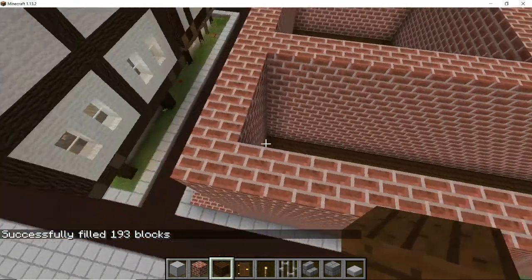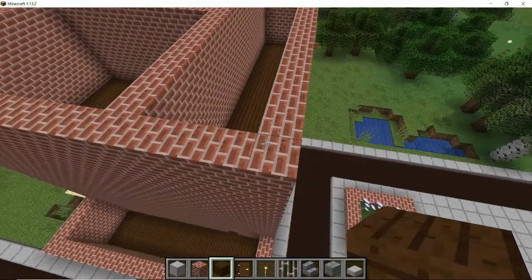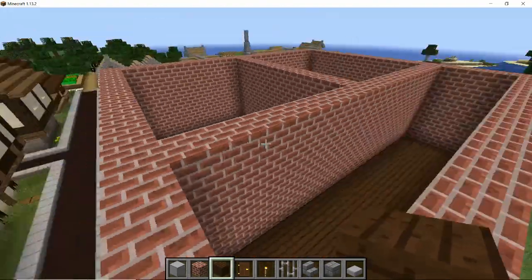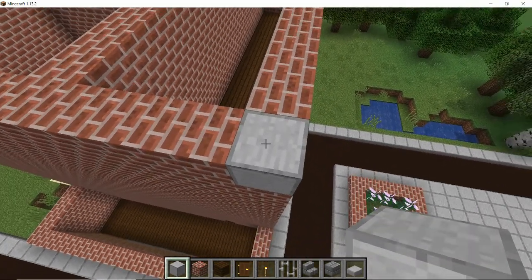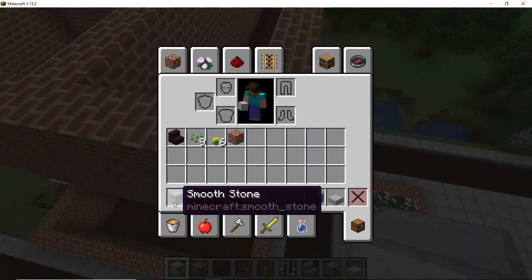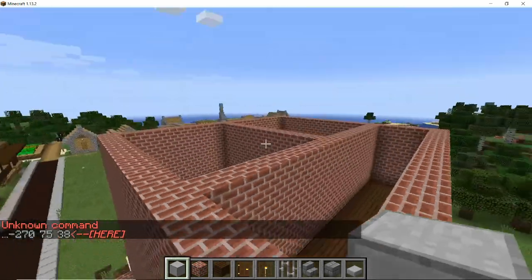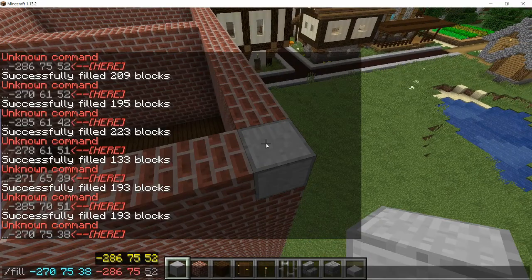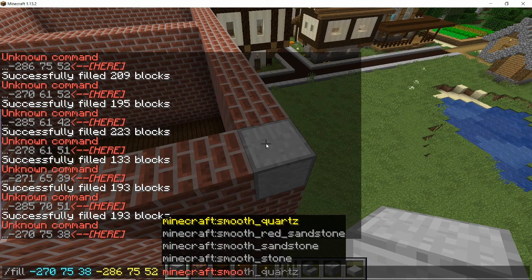And then we're going to need to fill in the roof. I think I'll change it and make the whole of the roof smooth stone. The command for that one is smooth stone. Fill from this corner all the way over to the opposite corner — smooth stone.